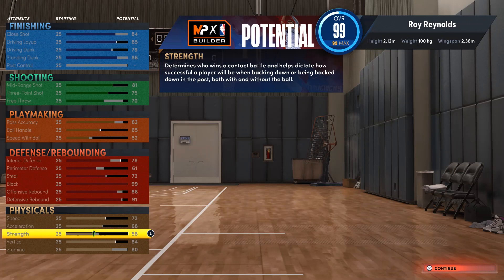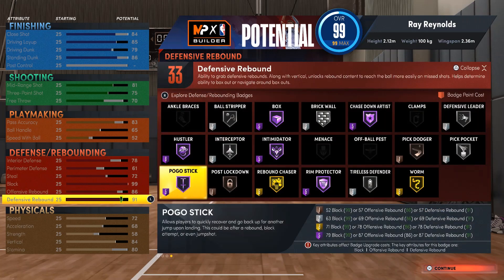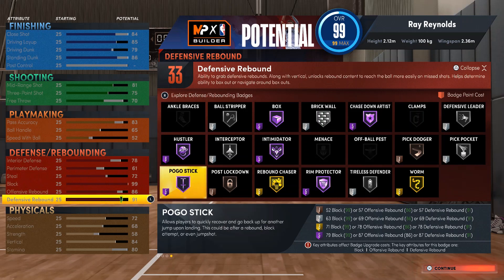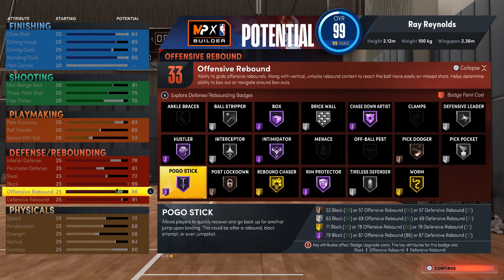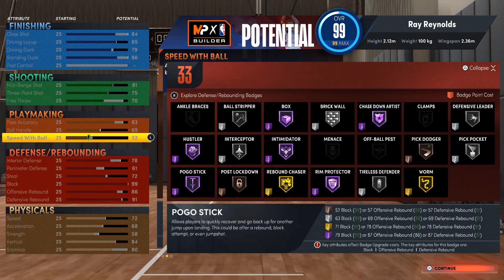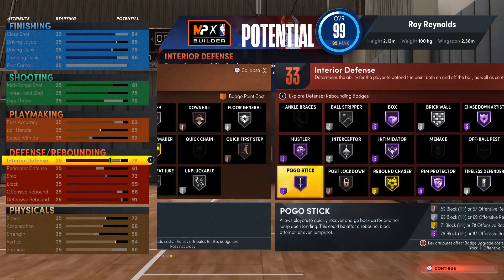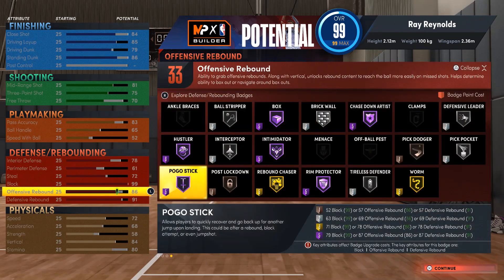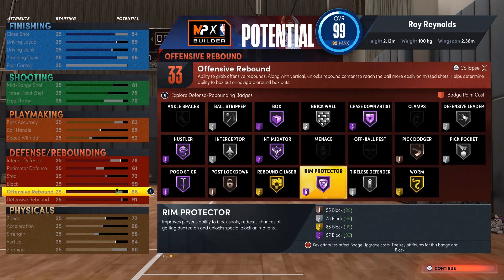I can tell from the badges this build is going to be crazy. Once you get the gym rat and that plus four on all your physical stats, you're faster. I got less speed because I wanted the goal rebound chaser badge, and I bumped my weight up to get it. I can tweak the build — get less playmaking, more defense. I play like a center and I hold my own. The defense badges and brick wall help balance out the weak strength. I want brick wall at least on silver if I'm going to have weak strength.